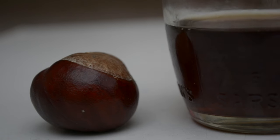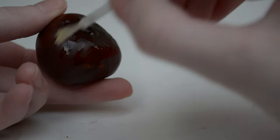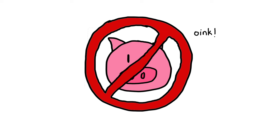You can harden your conker by soaking it in vinegar, painting it with a coat of clear nail varnish, or baking it in the oven. You can also have it pass through the digestive system of a pig, but don't try this at home. Now you're ready to fight!